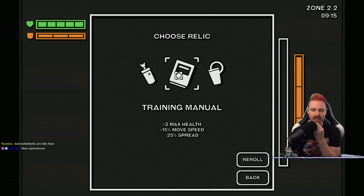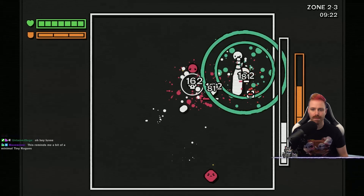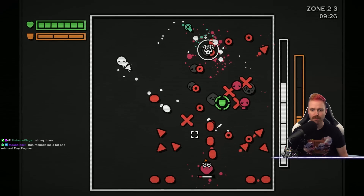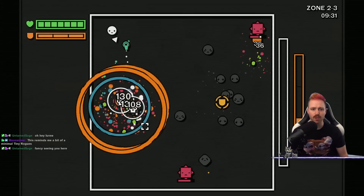Max health, move speed, minus spread. Ammo piercing attack. I'm going to go with the move speed. A lot more death rattle going on. If it wasn't for the time slows, I think I'd be in deep doo-doo.